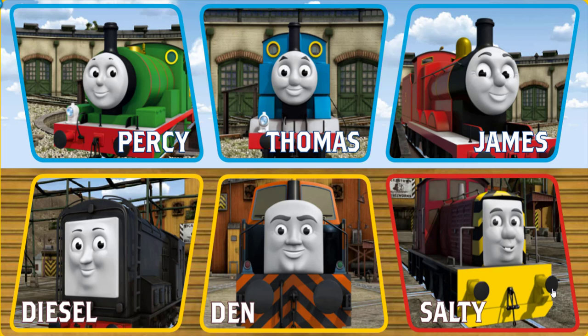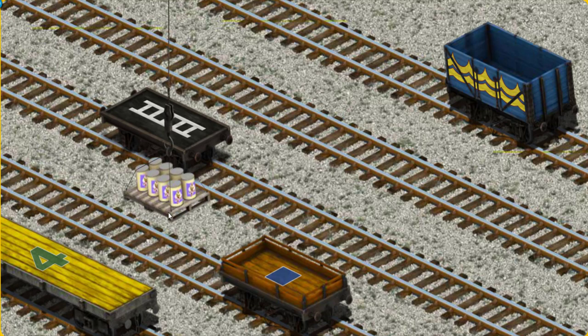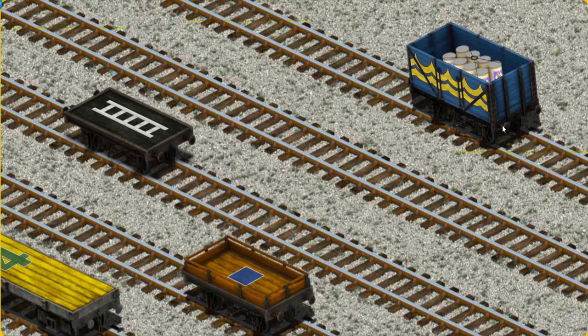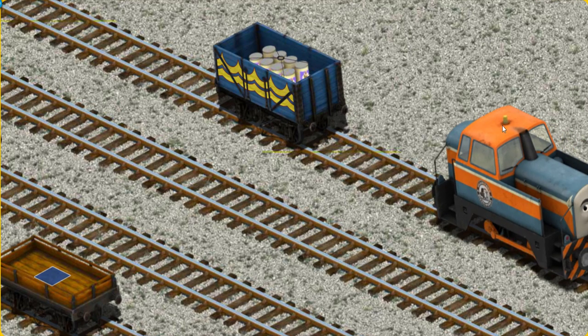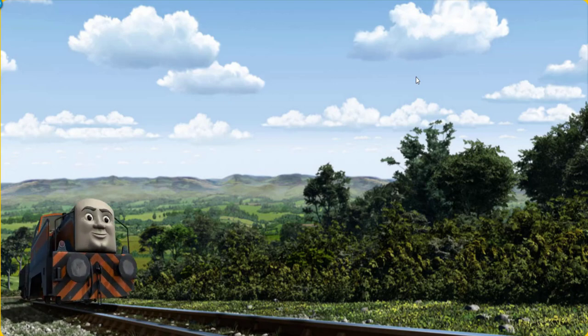Play again. It's a busy day at Brendam Docks. Thomas and his friends have many deliveries to make. Choose who will make the next delivery. Den must deliver the ice cream to Knapford Station. Show Cranky where the ice cream is. You've found it! Let's lift and load. Now the cargo must be loaded. Help Cranky find the blue cargo car with the yellow waves. There you go. Den set out for Knapford Station.